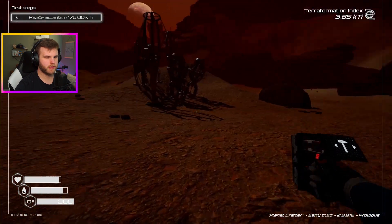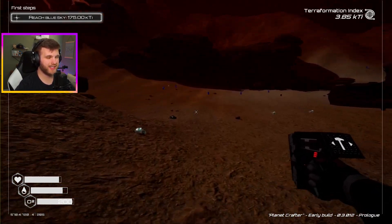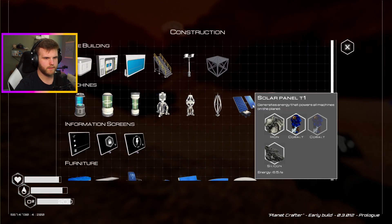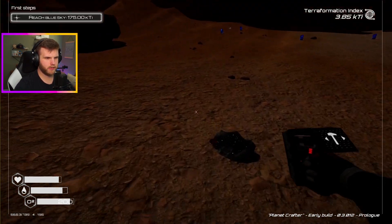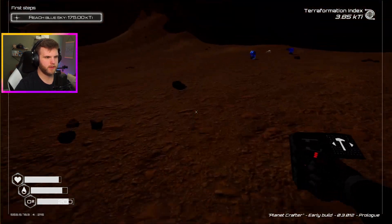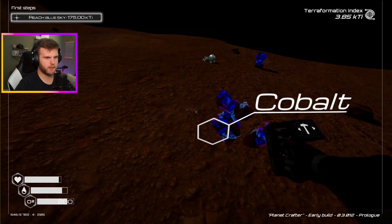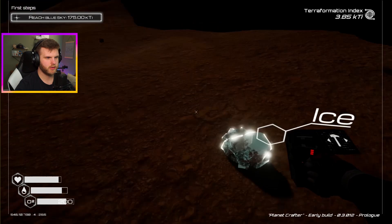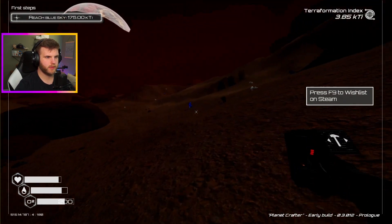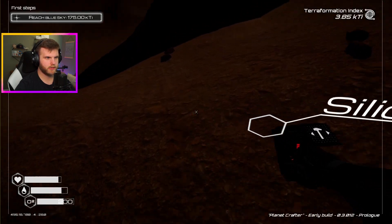What do I need for more solar? I need more cobalt. Do I have any more cobalt around here? No, okay, let's get some cobalt really quick. There's a lot out here. If I get like one more solar thing — I probably need a couple. What do I need for solar? It's iron, cobalt, and silicone. There's ice, and it is dark — it gets so dark in this game so fast. There's silicone.